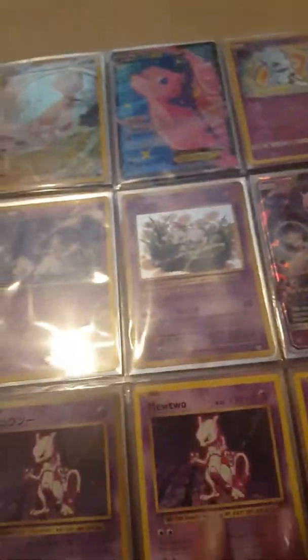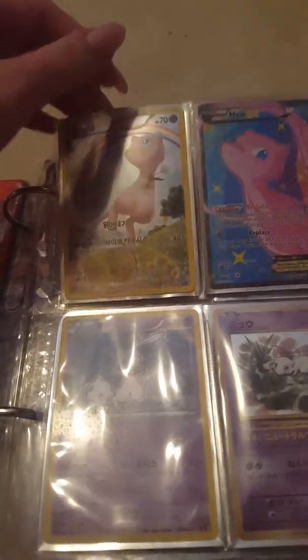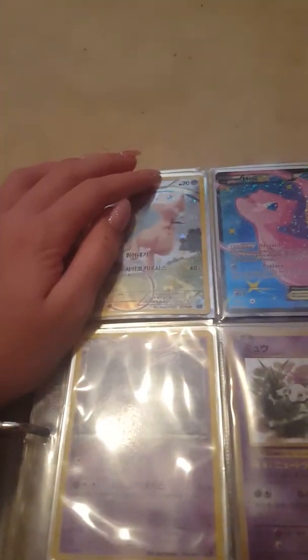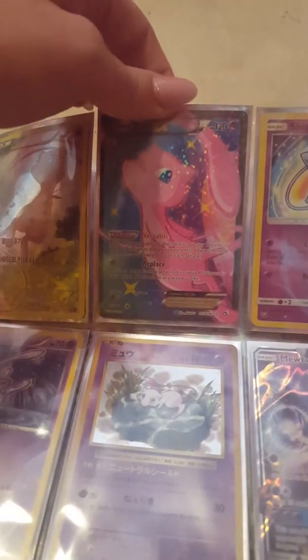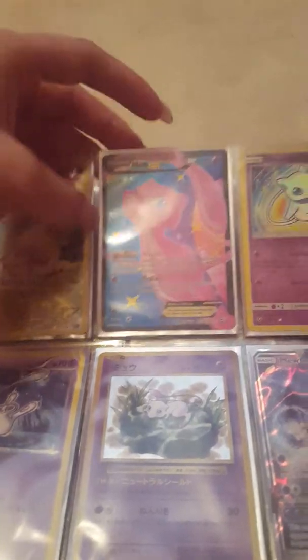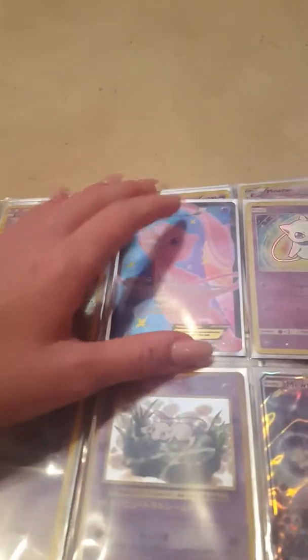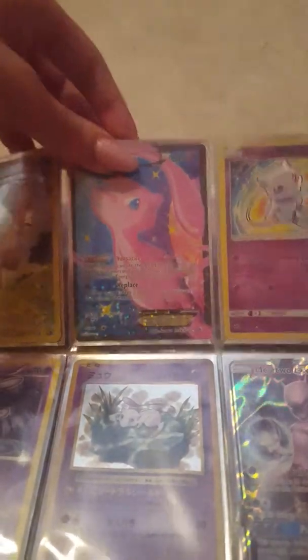Next we've got our Mew and Mewtwo collection. We've got the Mew from the Mythical Pokemon set, Korean version, really cool. Mew EX from Legendary Treasures — I forgot the name of it for a moment, but it's Legendary Treasures.